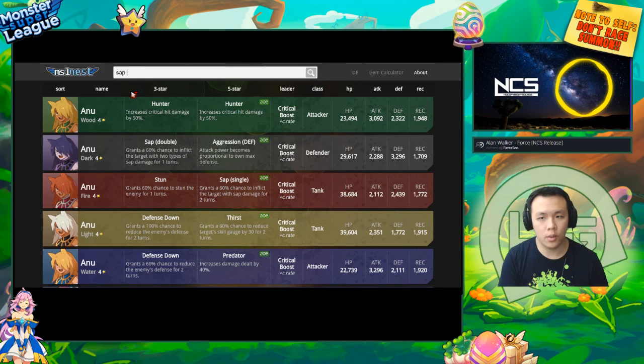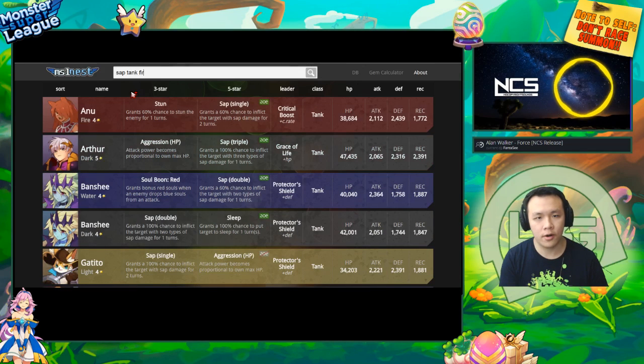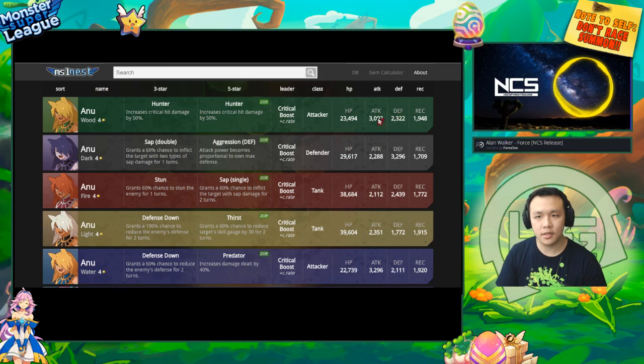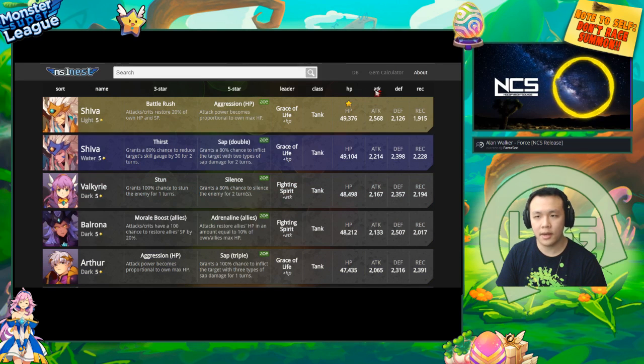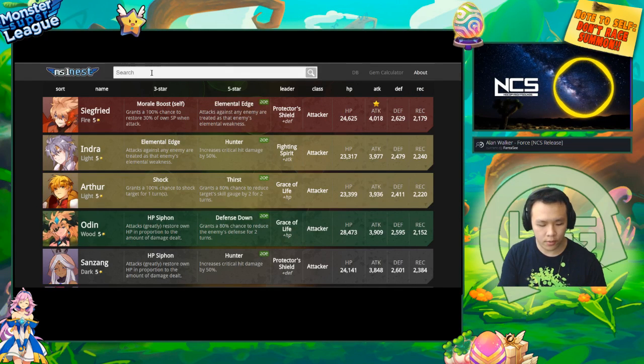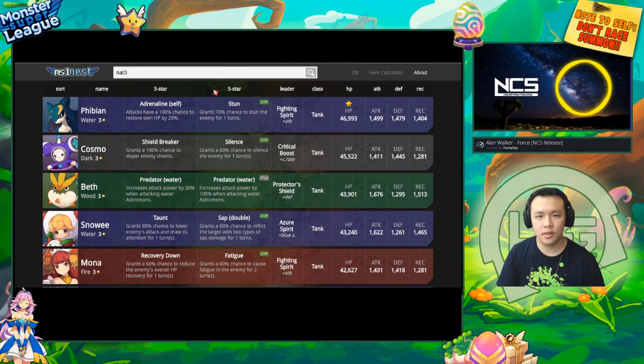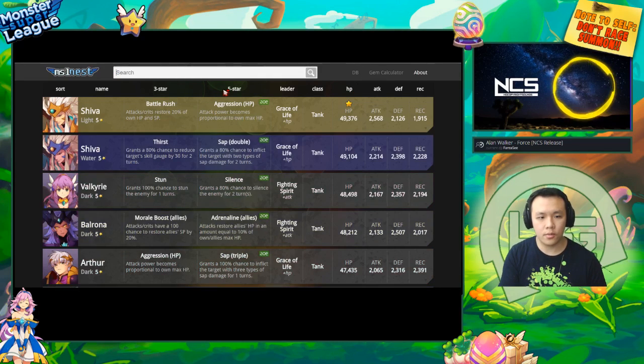It's got a lot of ability filters. Say, for example, you want to search monsters with sap, you want it to be a tank, and you want it to be fire — then it will search all the tank-type monsters that have sap with fire. You can also sort monsters by their highest HP, highest attack, highest defense, or highest recovery. You can also search for nat 3s or nat 5s — for example, the highest attack out of all the nat 3s is the water shelly.